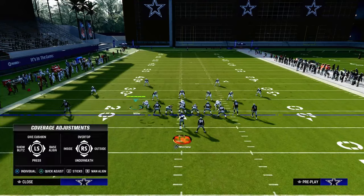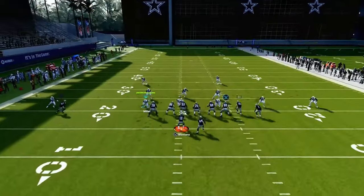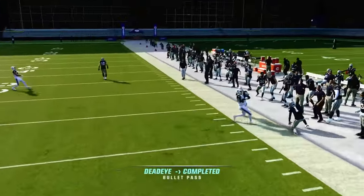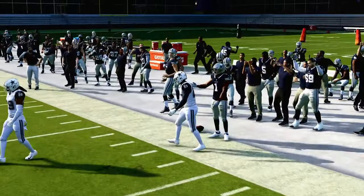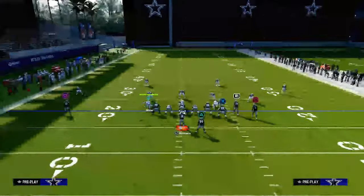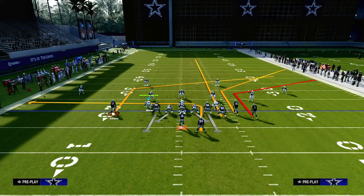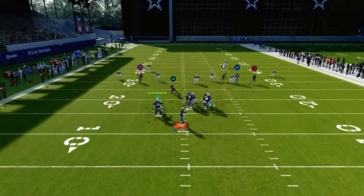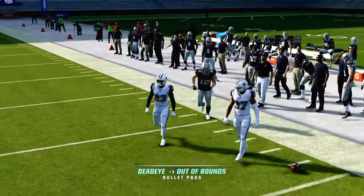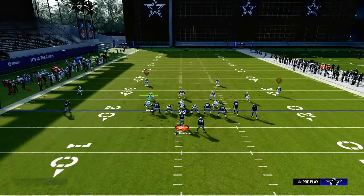Now I'll show the same principle out of cover three, and we'll use hard flats as well — most people are going to be using hard flats. You'll see that the corner route gets wide open. So what are they left to do to stop this play? They can't really run cover four, they can't really run cover three. What they're going to naturally do is run some type of base align cover two — that could be cover two Mabel, or cover two with regular depth.